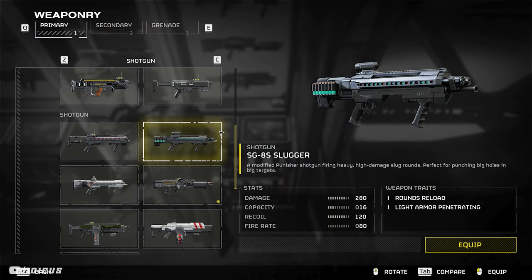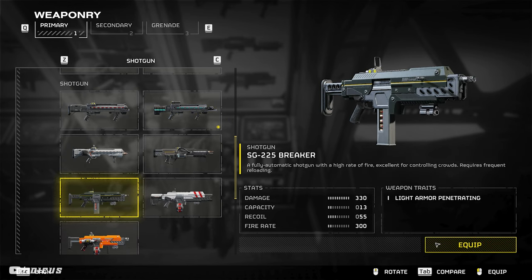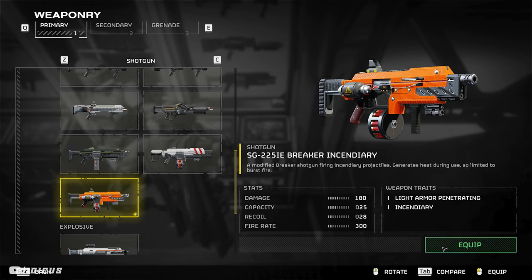Gear doesn't really matter, although if you want to min-max, I'd recommend one or two of you bring the slugger shotgun — arguably the best gun in the game, perfect at killing everything medium to large, except for chargers and bile titans. Everyone else can bring breakers or breaker incendiaries to clear the smaller hordes. If you don't have friends to play with, LFG is your best friend — Discord always worked best for me, I'll leave a link below.